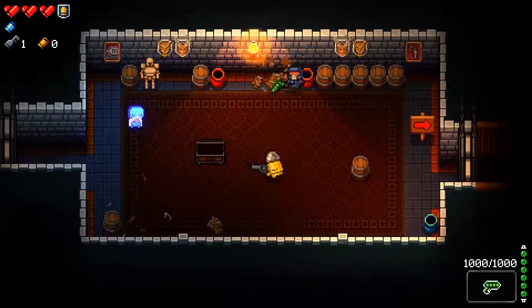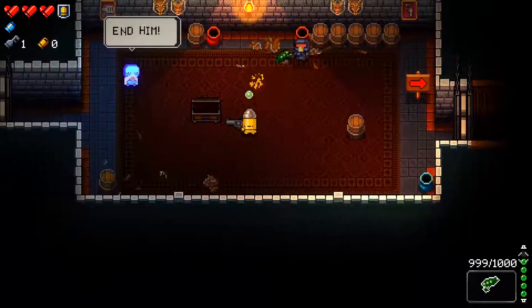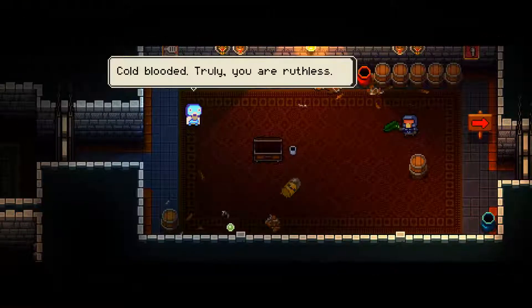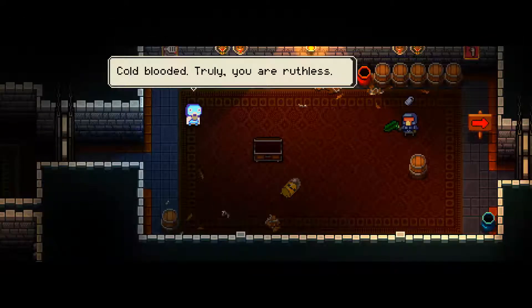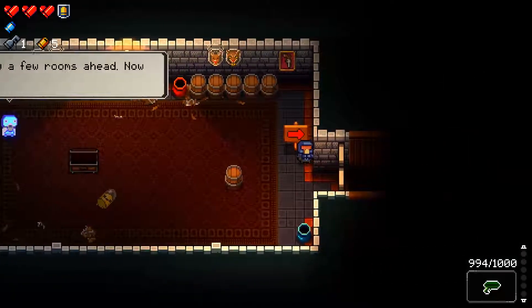Kill him! Boy, you ain't getting away from me. All right, so how do I fire? Oh, it's just... Okay. I'm going to have to change the controls, I think. But that makes sense. Cold-blooded, truly. You are ruthless. The next rooms will be real gunfights. Kill all the enemies in each room, and the doors will open. I'll meet you a few rooms ahead. Now go!